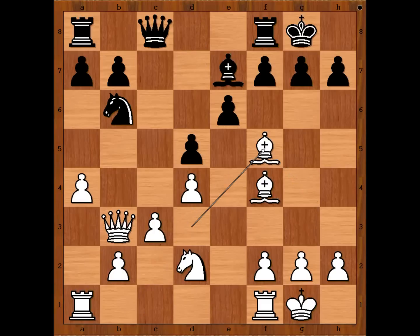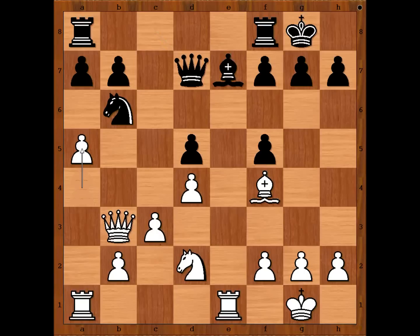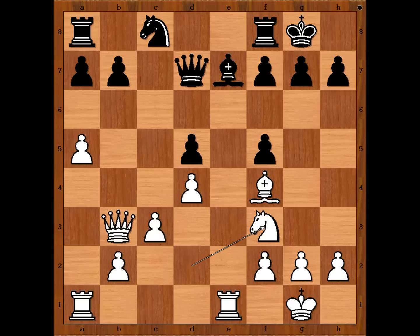Bishop takes bishop, pawn takes bishop, rook from f to e1 — attacking the bishop on e7. Queen to d7, defending a5 and attacking the knight. Knight to c8 — knight is standing better. Knight to f3, intending knight to e5.